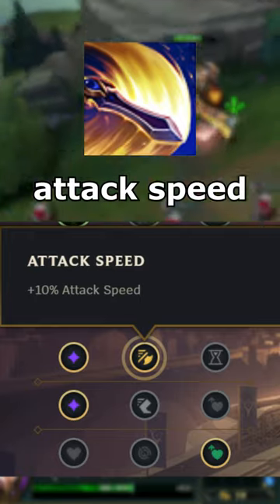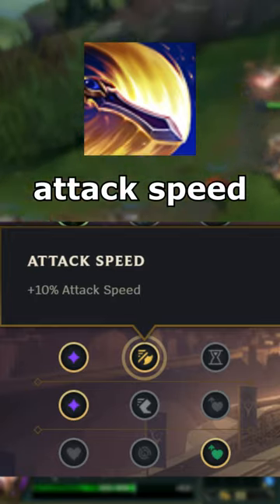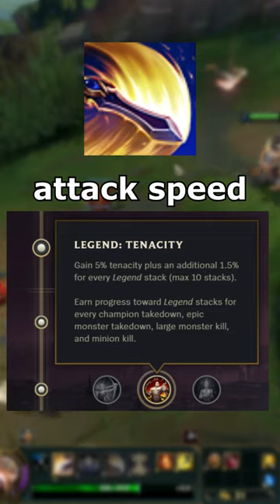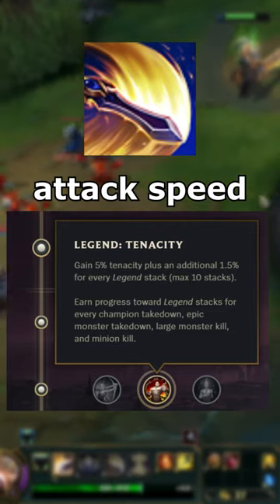Although taking the attack speed shard can be useful in the early game for easier last hitting, I don't recommend going for Legend Alacrity ever, as Legend Tenacity is just better in comparison, even against low CC comps.